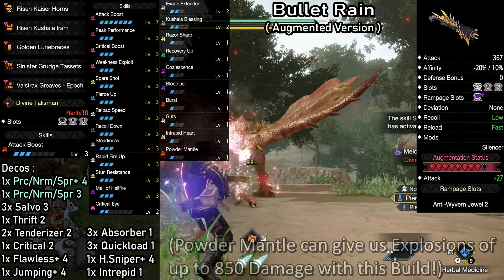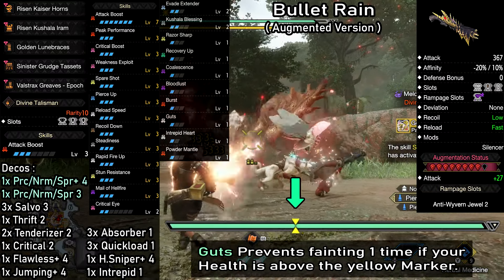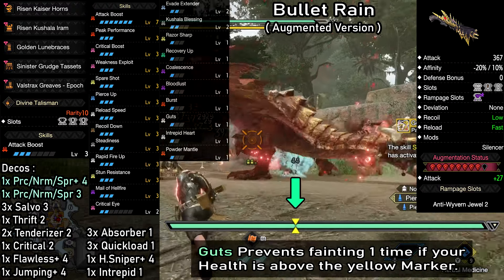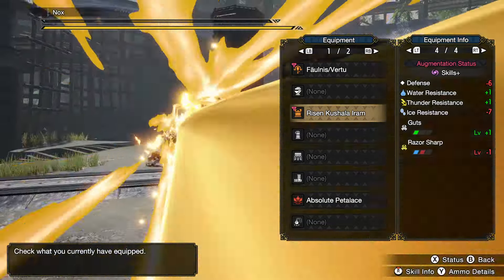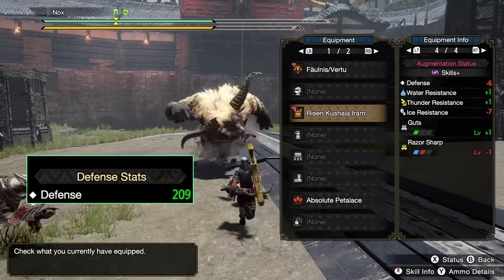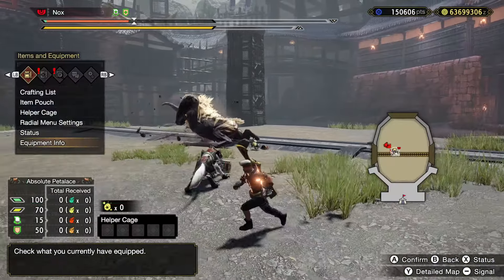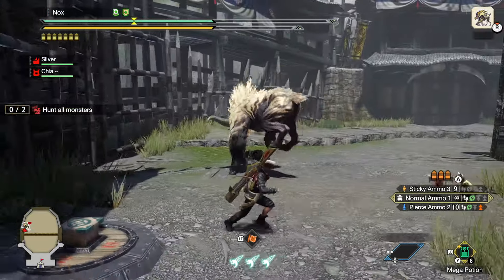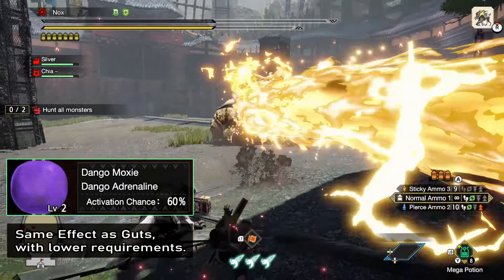Next we're gonna take a look at why this build is so comfortable on top of the amazing damage output, starting with guts. This is an absolute hidden gem for light bowguns. The skill can save us from fainting one time per hunt as long as our health is above the yellow marker. Here's a quick demonstration: you can see that the only armor I have on is a piece with guts, and my defense is barely above 200 — so low that 90% of all master rank attacks would just kill me. But as you can see, I get hit and still survive with 1 HP. Usually the marker on the health bar would now disappear completely, but the cool thing is guts actually stacks with moxie, which is why I can even survive a second fatal hit if my health is above the marker again.